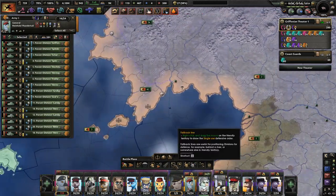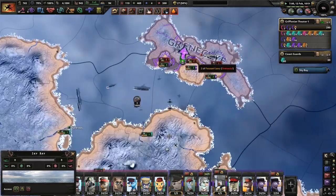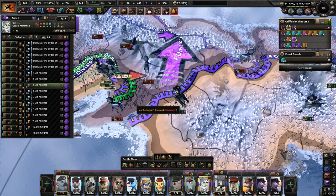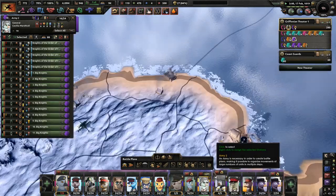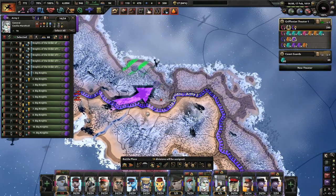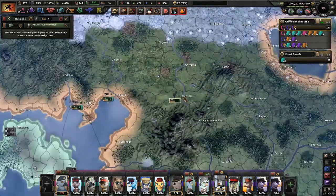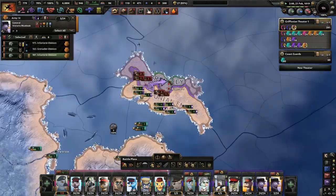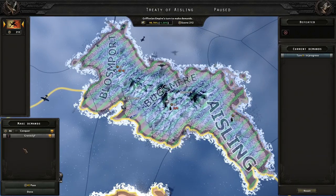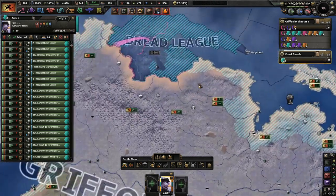There we go. The knights of Griffonia — I love them. We already have our war goal against Nova Griffonia. Alright, so coast guards — I already put them on there, nice. Very good. Could you please do that? Thank you.